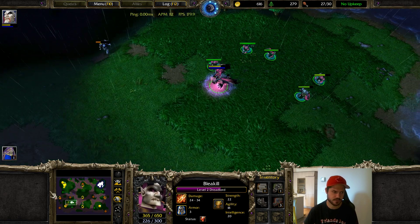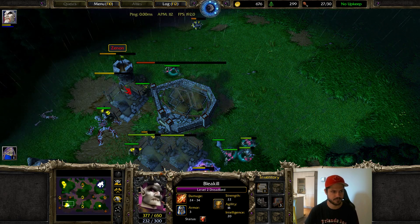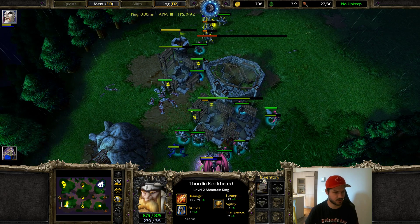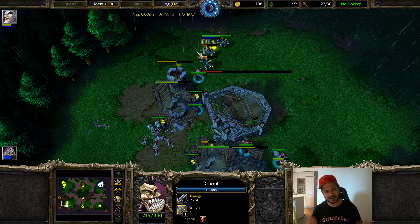I see some footmen, and there's the human expansion with lots of towers going up. So this looks a little dangerous. He's got a level two Mountain King, two circlets, which is really big. I used my Wand of Illusion so I'm going to have a couple extra ghouls here. This is the kind of situation that players can get themselves into a lot of trouble with — what do you focus fire? There are a couple weak footmen I'd like to kill, but if I prioritize fighting the army and he's microing and using Stormbolt, these buildings are going to get up.